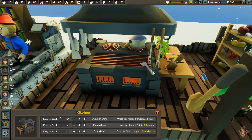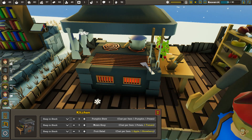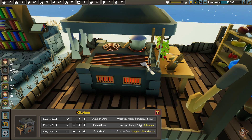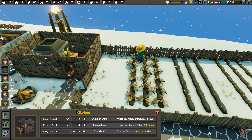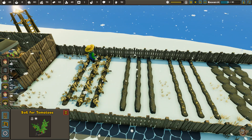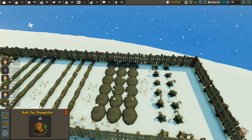In the kitchen we can make pumpkin stew, which costs one pumpkin and one potato; potato soup with one potato and one tomato; and fruit salad, which is an apple and a strawberry. I don't know if I've made any fruit salad yet. I've got tomatoes, potatoes, strawberries, and pumpkins growing.